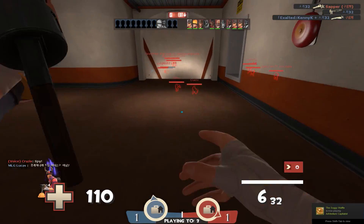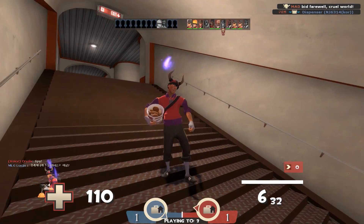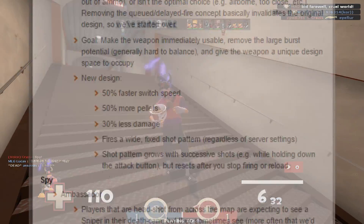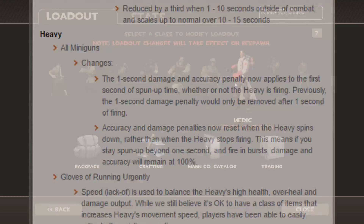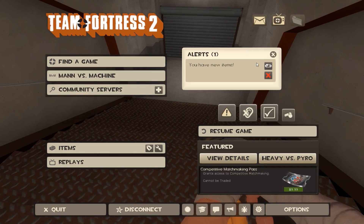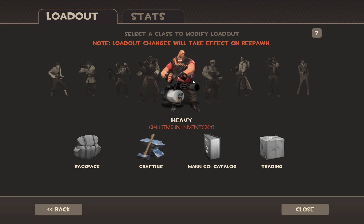Hey guys, Blazing here, and what I'm about to talk about right now is actually kind of surprising. If you look at TFU's blog post, you're going to see a giant blog that has a bunch of balance changes that they're working on for the major pyro update. What's so odd to me is that they're actually releasing these balance changes before the update even comes out.